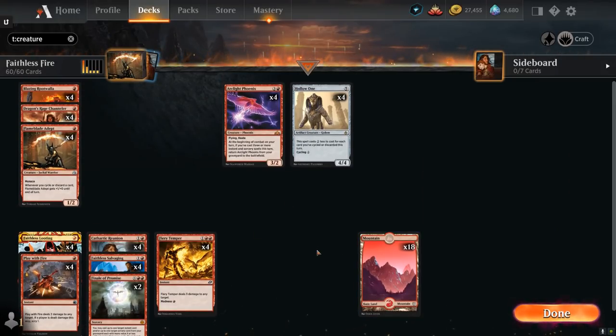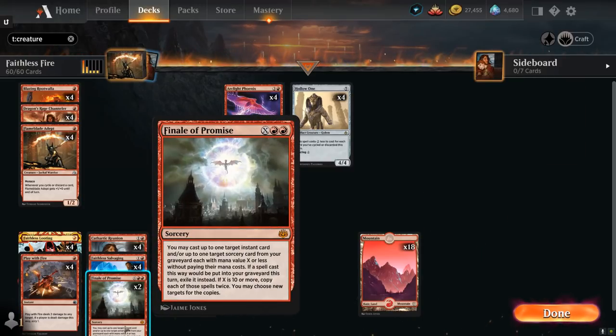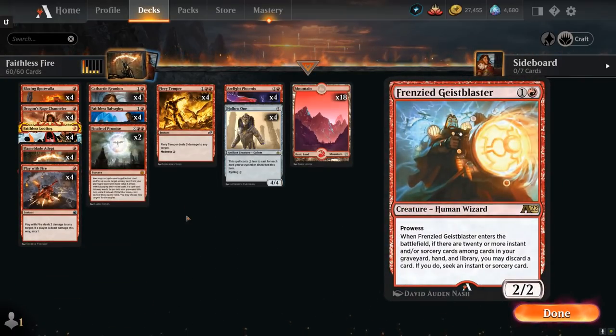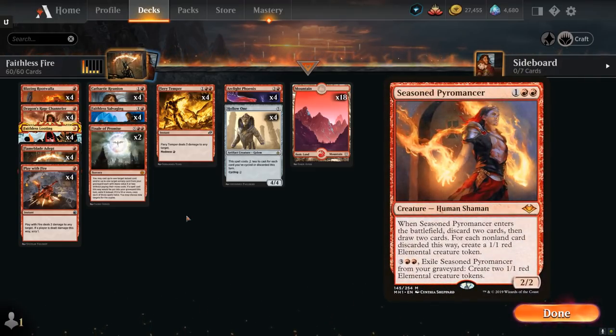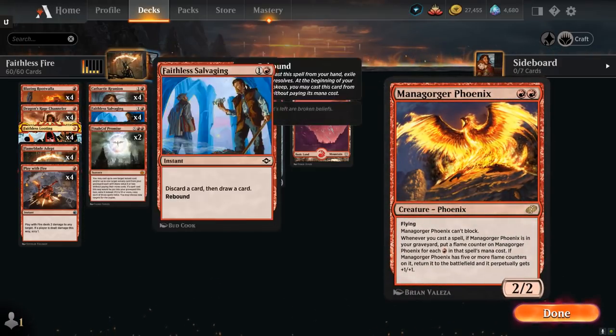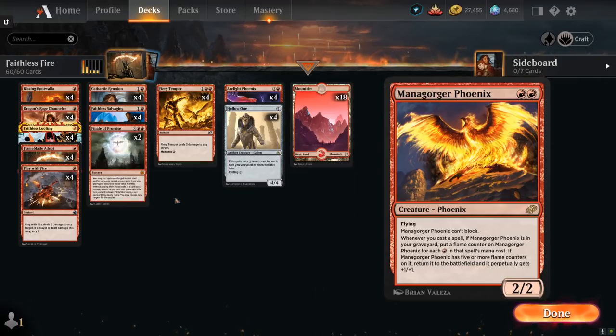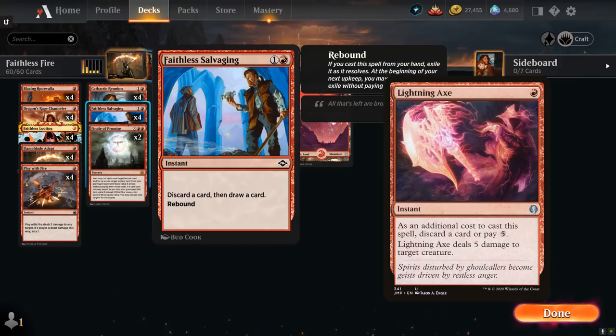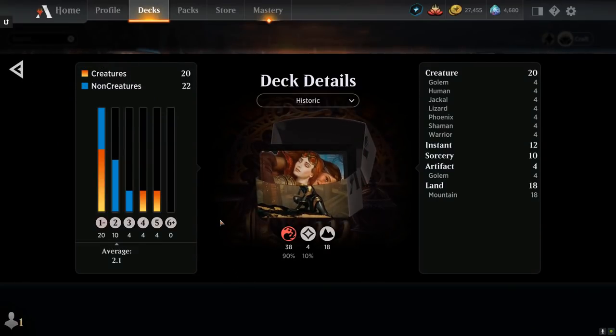If you already have 4 copies of Arclight Phoenix, the deck is relatively budget friendly with only Arclight Phoenix and Finale as your Mythics, and Hollow One and Faithless Looting as your Rares — everything else is commons and uncommons. Other cards worth mentioning include the new 2 mana Geist Blaster from Alchemy, Seasoned Pyromancer at 3 mana as another discard outlet, though we do need to keep our instant and sorcery count high enough for Dragon's Rage Channeler to work consistently. That's our deck — now let's jump into some games.